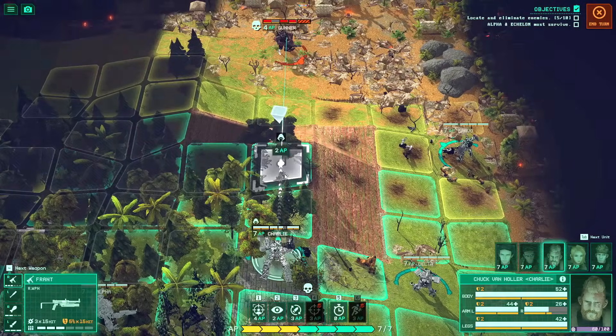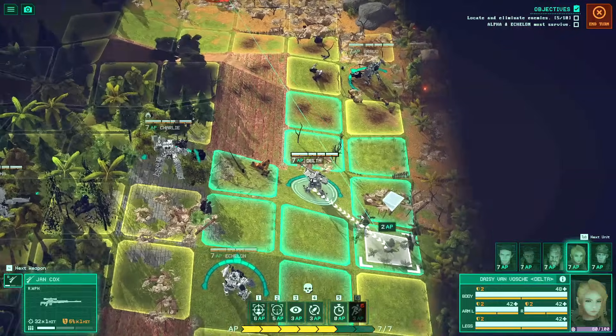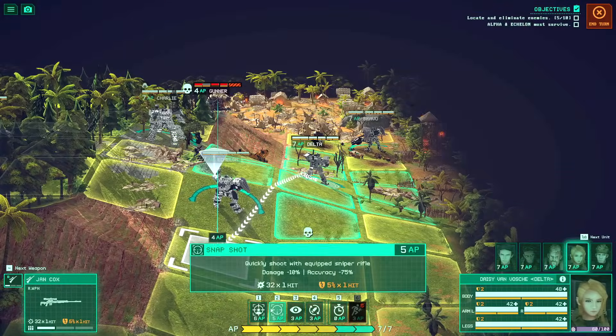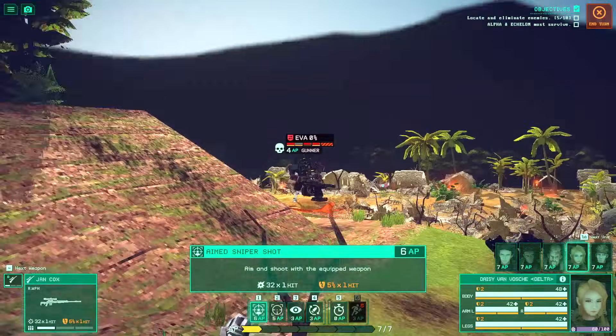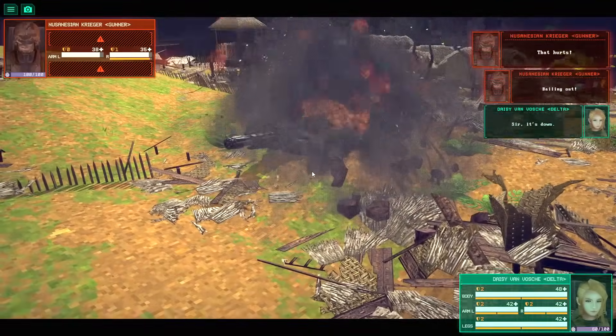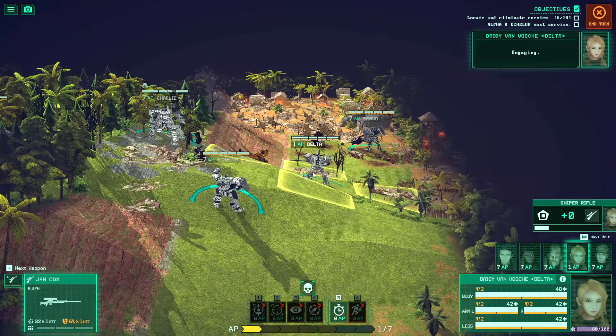I'm worried about fighting from this hilltop. Does this guy have dodge on us? If I take an aim shot, he's got zero evasion. Okay — put him to sleep. There it is. Boom. Headshot. Daisy Von Vosch took care of it, got us covered.